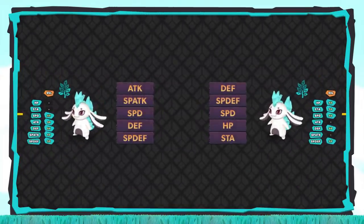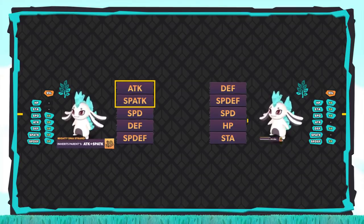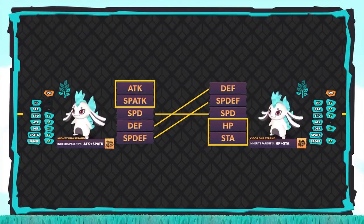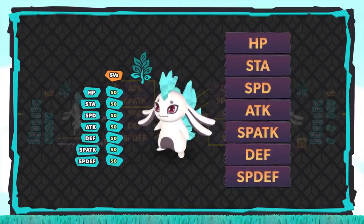With a little luck, you'll be ready for the final breeding — the most exciting part of the process. We'll take the Temtem from tree 1 with perfect Attack, Special Attack, Speed, Defense, and Special Defense, and breed it with the Temtem from tree 2 with perfect Defense, Special Defense, Speed, HP, and Stamina. The tree 1 Temtem will be equipped with the Mighty DNA strand to guarantee Attack and Special Attack pass on, while the tree 2 Temtem will be equipped with the Vigor DNA strand to guarantee HP and Stamina pass on. The other stats — Speed, Defense, and Special Defense — are all maxed and match across the two Temtem, so they're guaranteed to pass on. And that's it — set the timer, get some popcorn, because you did it: you managed to create your first perfect Temtem.